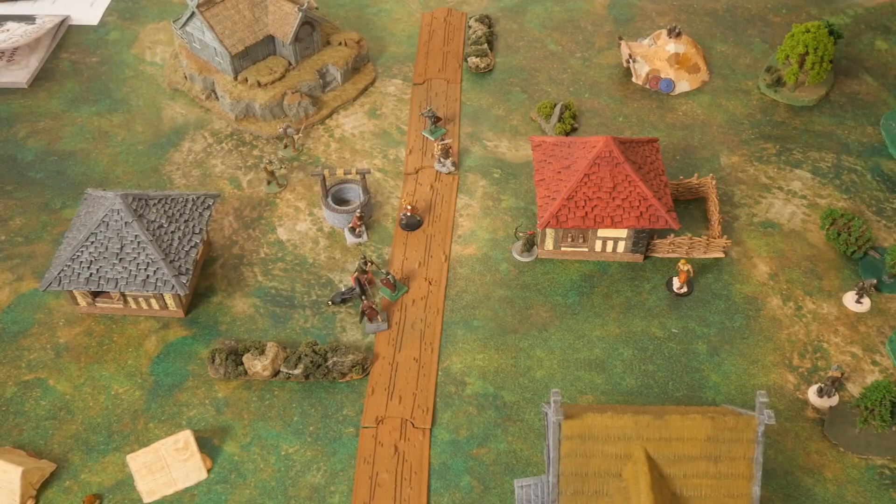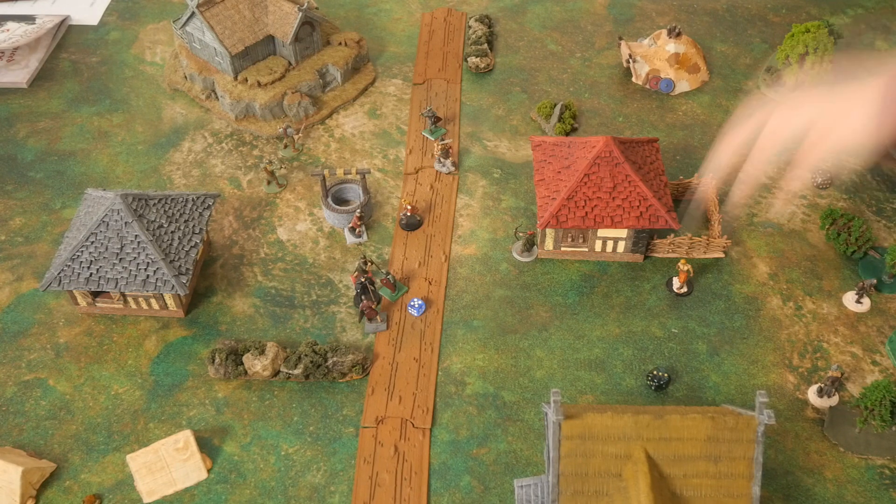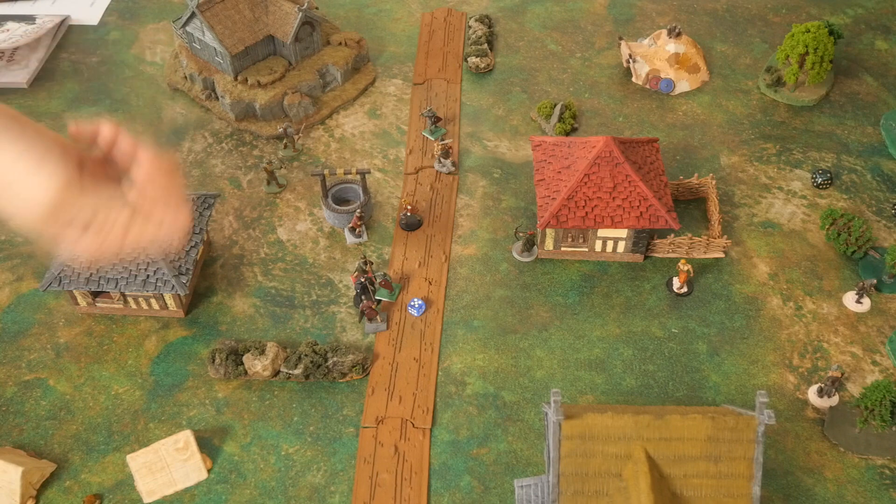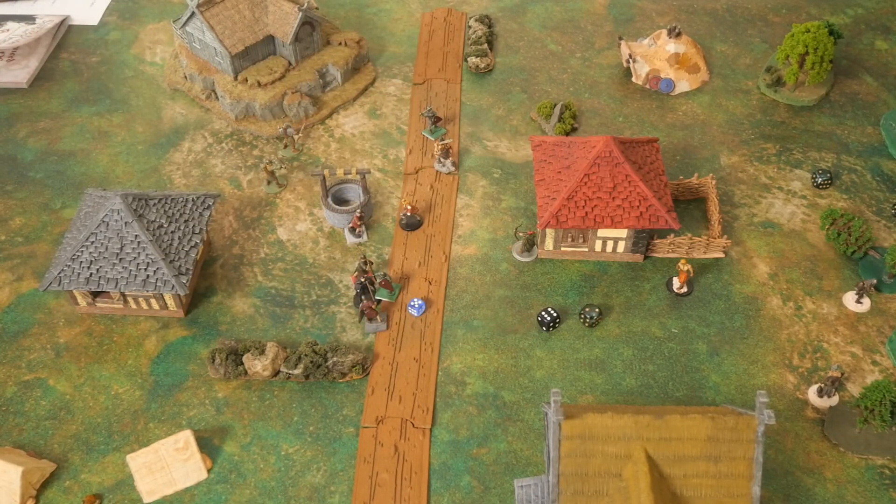The thief activates: one failure, one success. We try to attack before the thief tries to get up but fail. The thief uses the success to stand up. Then another model swings on the thief — minus two to the roll. Rolling 9 versus 2 — that's triple, a gruesome kill for the thief. Morale tests required for nearby allies within range one.